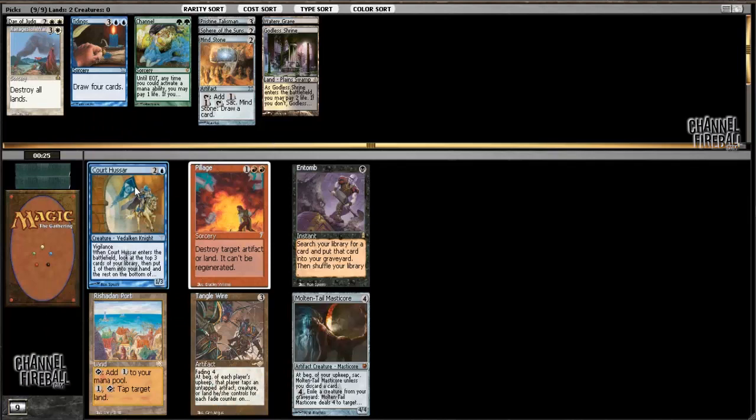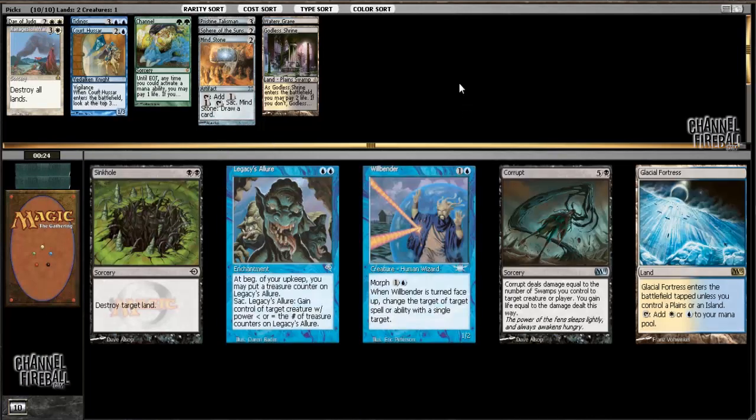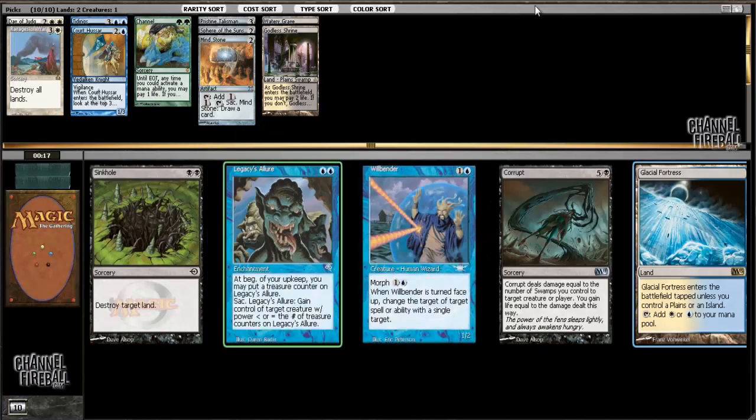Courthouse Ruins is great in blue-white. Glacial Fortress - more important than picking up a filler card like Legacy's Allure, even though Legacy's Allure is a fine card that I'm not disappointed to play with.